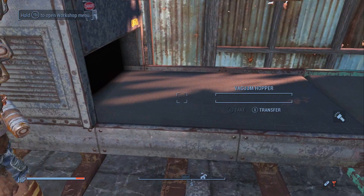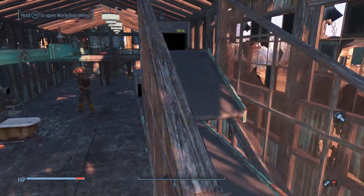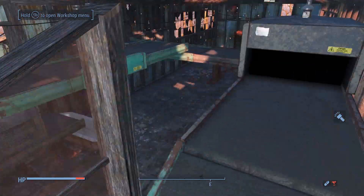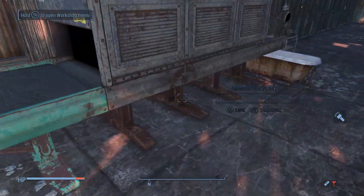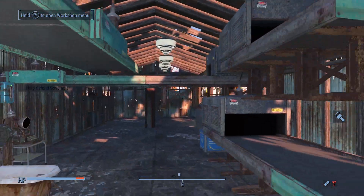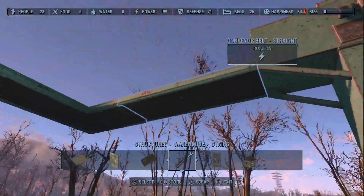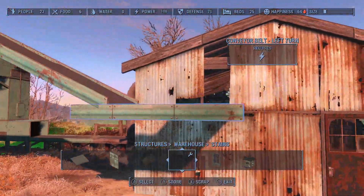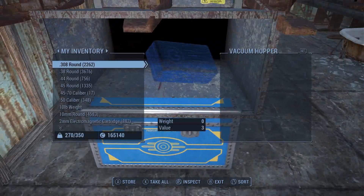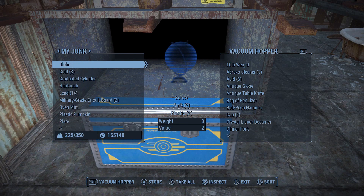Let's go ahead and turn everything on and see if everything's working. Our bottom vacuum hopper is working, our top vacuum hopper is working, conveyors are all going — yeah, it looks good. The top vacuum hopper is connected to the bottom vacuum hopper; the bottom vacuum hopper is part of the same system as our forge. That's all working on one switch. This is the first secondary system working, as well as the one going into the building. I think all we ought to do now is put a little junk in our container and let's see this actually work.